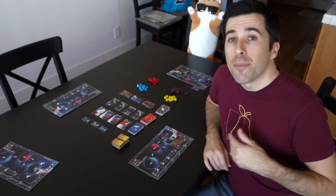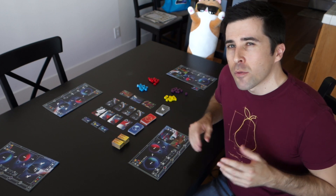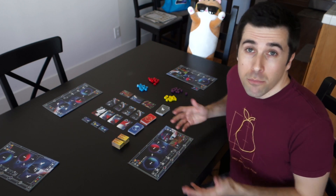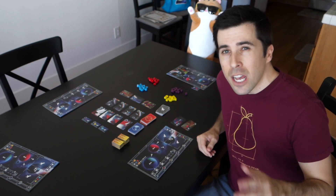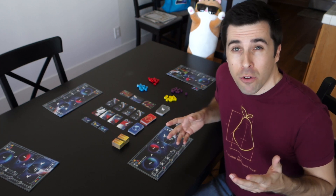Another thing to do early on is tell them how they're going to win. You can do this right at the top. I like to give people a taste of the rules first, but it really depends on the game. Like for Ganymede here, once I talk about colony ships — which I do pretty early — I say that once four ships are launched, that's going to trigger the end game and whoever has the most points wins. But I'll talk about points later, because again, you don't want to bog things down with minutia right away.